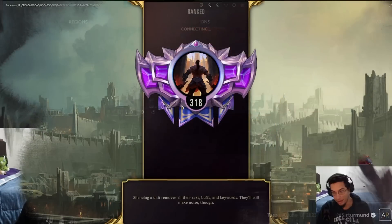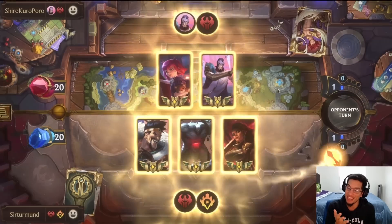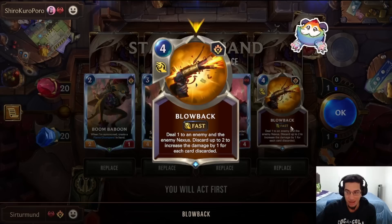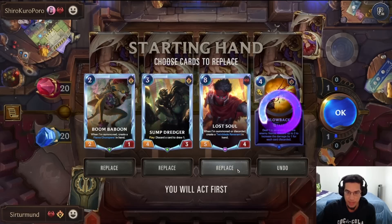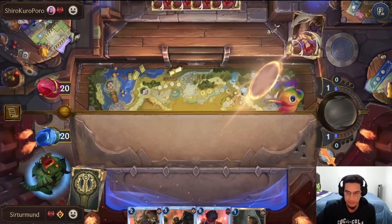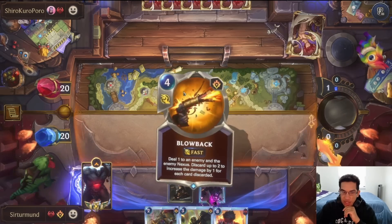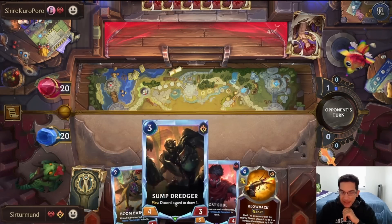In this match we're going against Jinx and Annie. We have a lot of great blockers, which is really key here, plus removal like Blowback. I'm actually going to take away the Blowback for now. I'm just going to push aggression — play the Baboon next, then the Draven right after that.